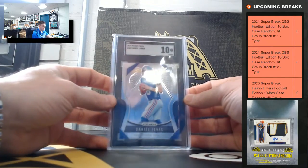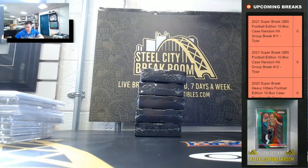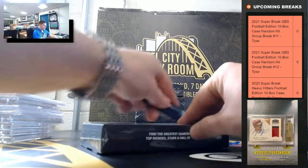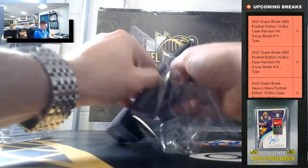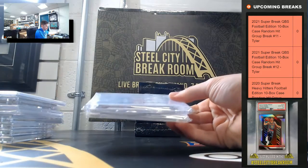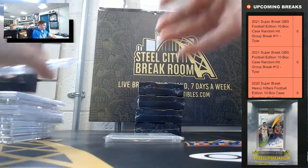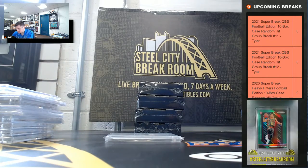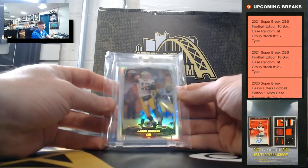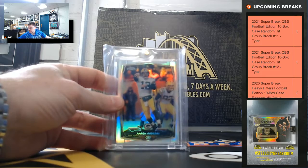Daniel Jones, the 2019 Prism, it's an SGC 10 Gem Mint — nice, Danny Dimes. Tom Brady Crusade. And Aaron Rodgers — actually our first Aaron Rodgers, not a refractor.